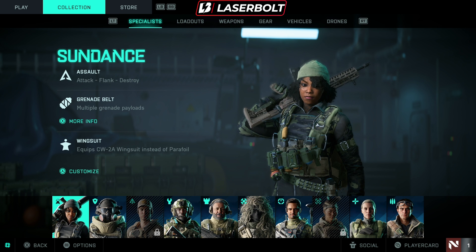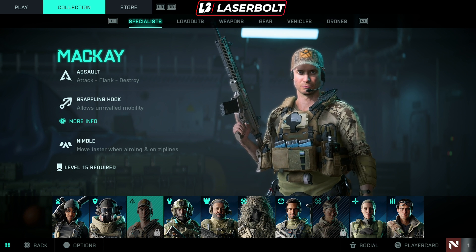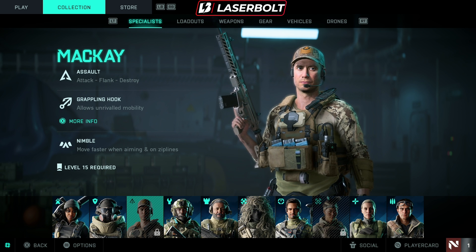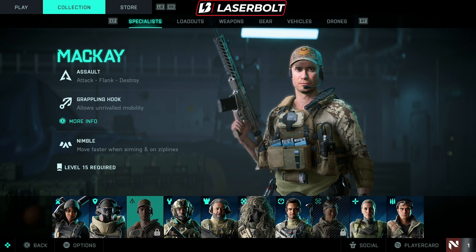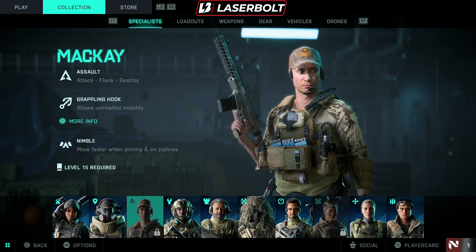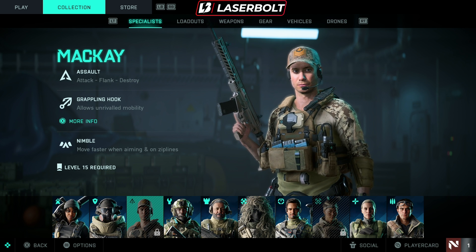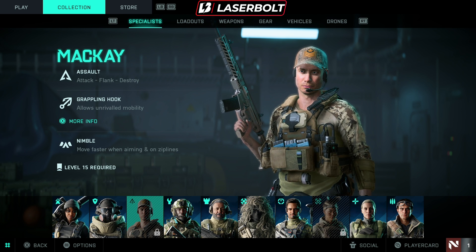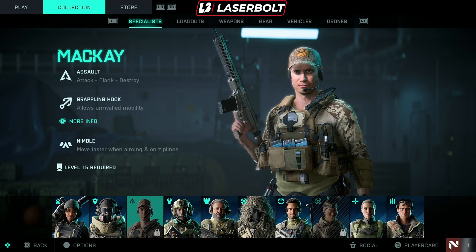The next character I recommend is MacKay. He's super important for two main reasons: number one, he's able to move fast while aiming, which is always a plus. But the main thing we want to use him for is the Grappling Hook. The Grappling Hook allows you to get to high ground where enemies won't be able to reach if they're not using this character. He unlocks at level 15, so get that Grapple Hook and reach high ground to kill enemies faster and easier.